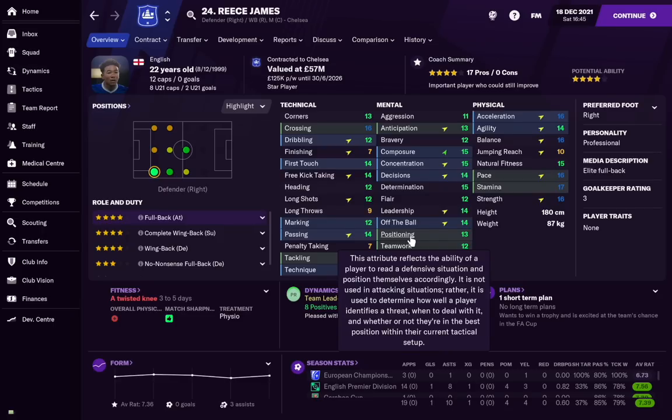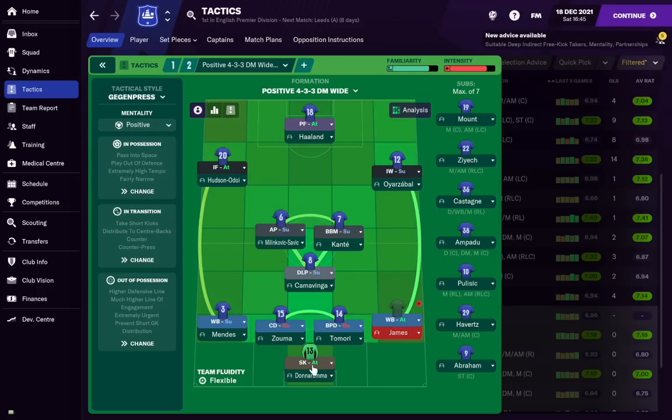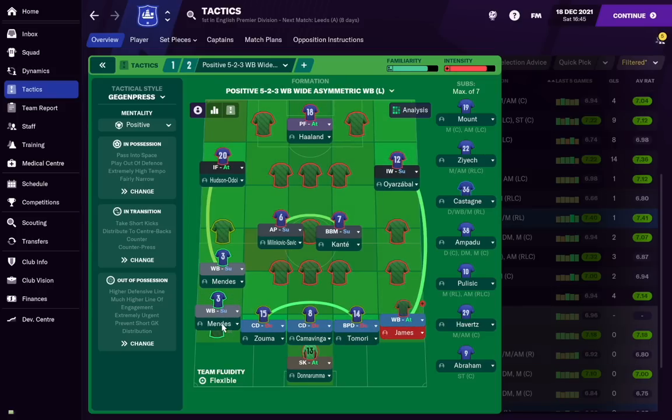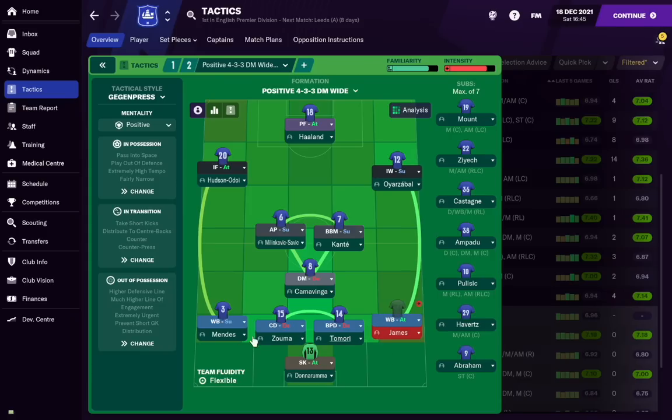Moving on to defense — I'm assuming four at the back here, but this works the same for a back five with three center backs. For every position on the pitch I suggest having one backup player. You have your first-choice back line, but across a season — especially in the lower leagues — players get tired quickly and you'll need backup in each position. For example: Ben Chilwell covers Nuno Mendez, Castagna covers James, and Christiansen and Ampadu back up Zouma and Tomori. That gives you eight defenders, and with three goalkeepers we're already at eleven players.